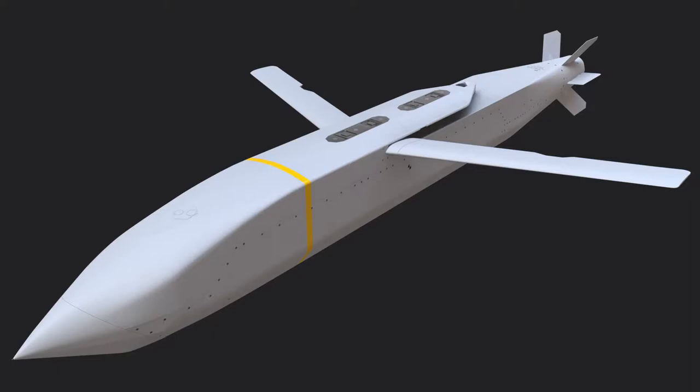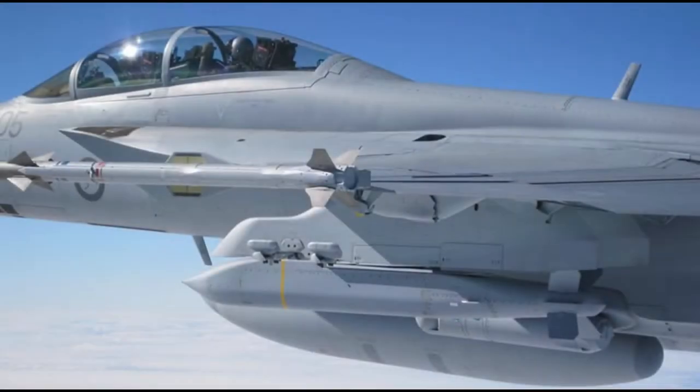Variant A is basically a cluster bomb — it carries 145 sub-munitions designed for defeating armored vehicles. The C variant is designed to attack hardened targets and it carries a two-stage 225 kilogram, or 500 pound, warhead.